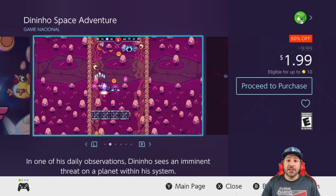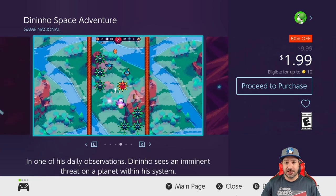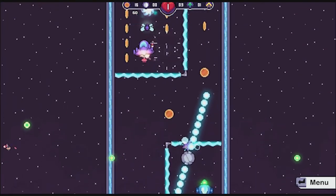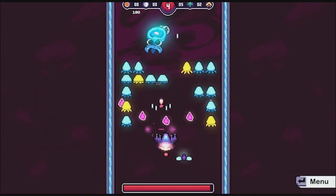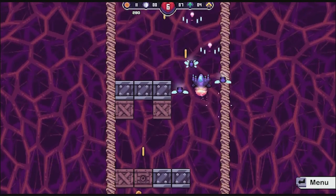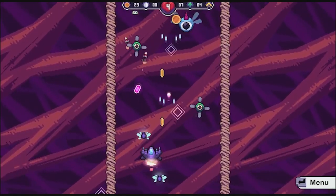Next on the list we have Dinenho Space Adventure at 80% off for only $1.99. This is a top-down space shooter, but rather than focusing on the bullet hell aspect, it focuses on obstacle evasion while throwing enemies and things to shoot at. It's a nice change of pace from the average bullet hell, and don't be mistaken by the cartoon-like graphics — the gameplay gets quite difficult midway through.